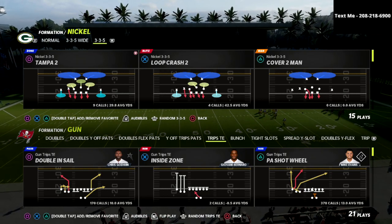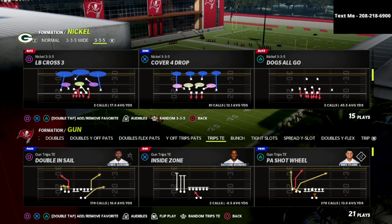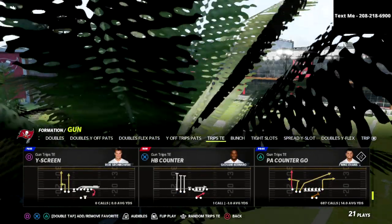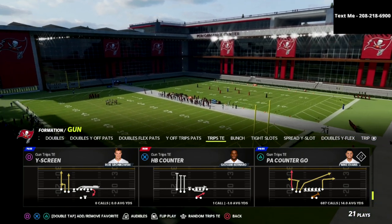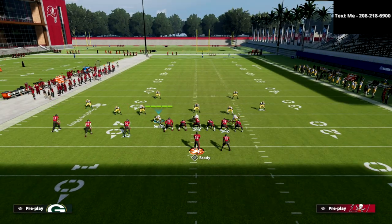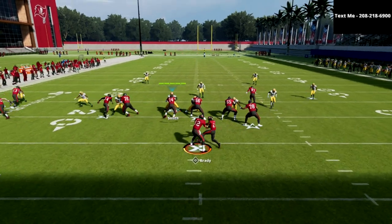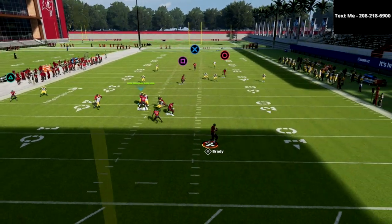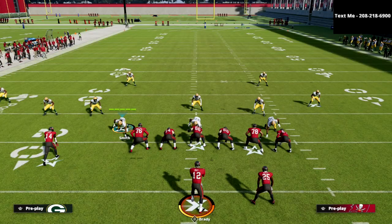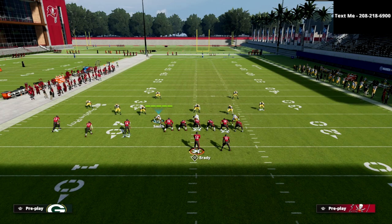After I went into practice mode I remembered this is a concept I actually taught in the first week Madden was out. What it is: we're going to put that Tampa 2 in our audibles from 335 wide. This is a very very good trips tight end defensive adjustment. If I run the standard Tampa 2, typically what's going to happen is this deep crosser - if I pass lead that up - I'm going to hit that all day long, which was what I was planning to do going into this game. But Henry makes an incredible adjustment.